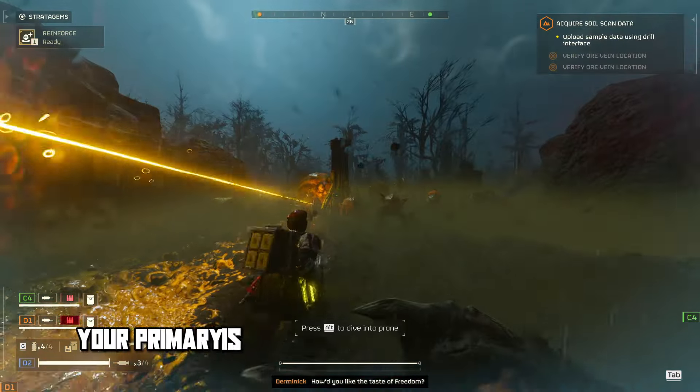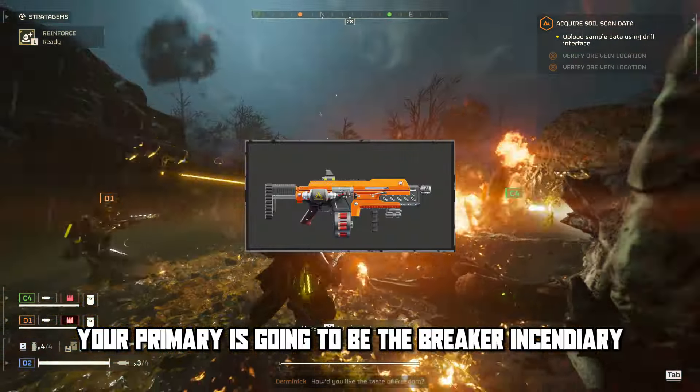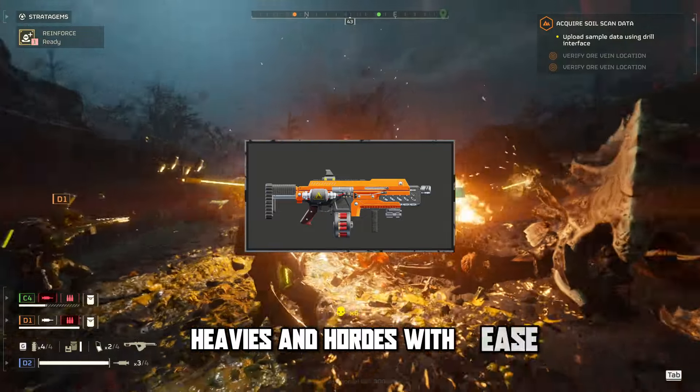So to start things off, your primary is going to be the Breaker Incendiary. This weapon will take out most bugs, heavies, and hordes with ease.